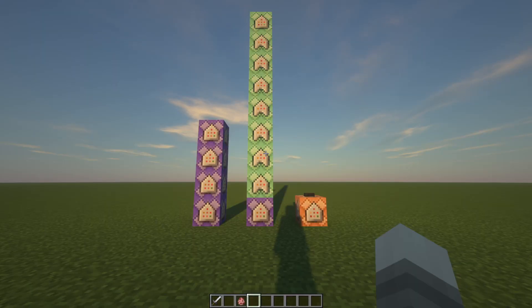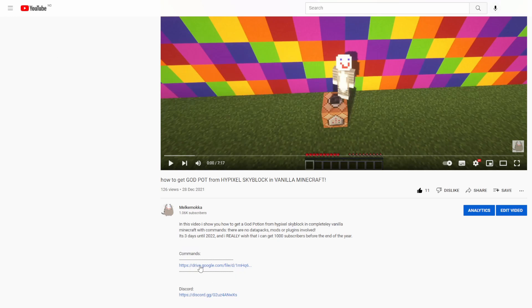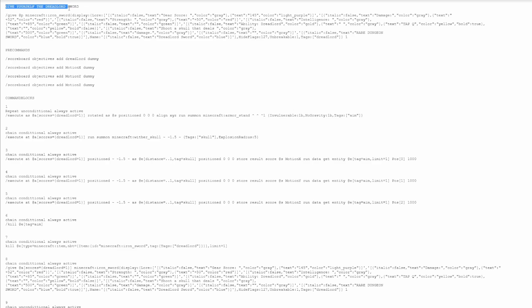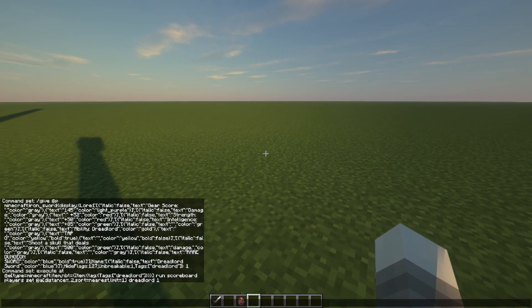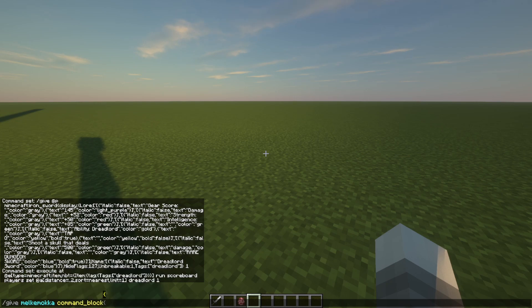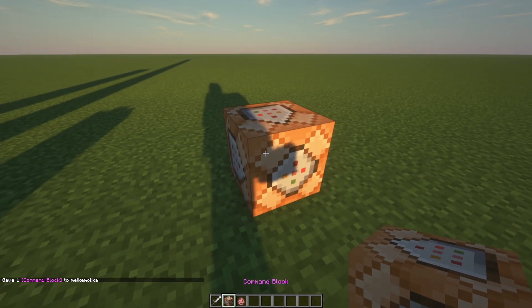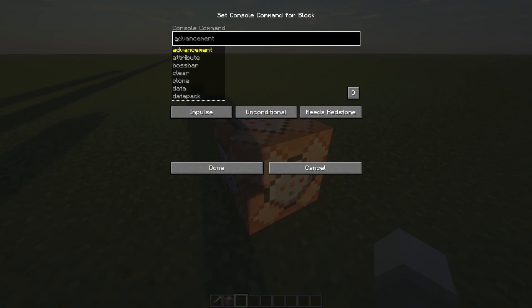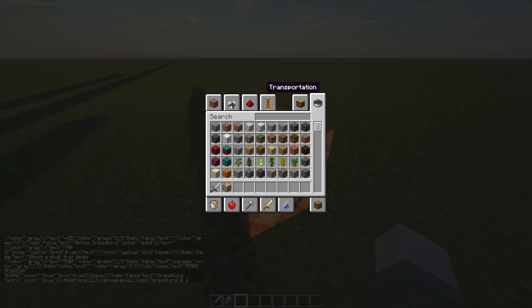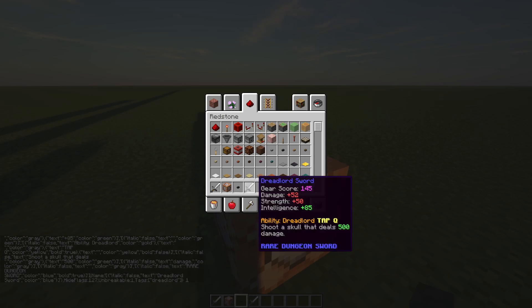Now I'm going to explain how you get the Dreadlord Sword for yourself. Go to the link in the description — there should be a link to a Google Drive document. Tap the link and you will see a lot of text. At the top it should say 'Get the Dreadlord Sword.' Copy that command and go into Minecraft. Then do the command /give, your player name, then command_block and tap enter. You should see an orange block pop up in your inventory. Place it down, copy the command into it, and if done correctly it should give you the sword.